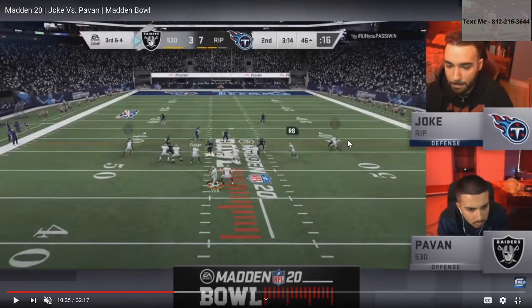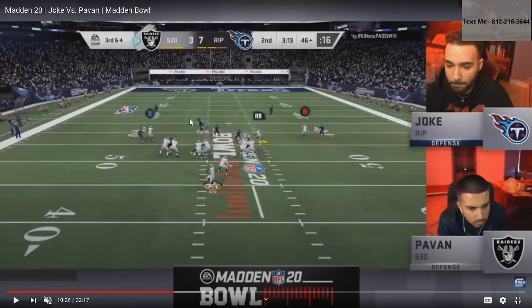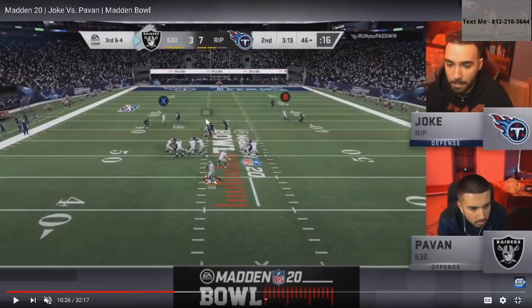Because of Joke's man-alignment shading coverage over the top, those corners on the outside are going to get a reroute — a press animation — which buys the pressure time and forces routes inside. Both guys get an inside release because the defense is trained to protect the outside. Joke understands, on third and four, that this drag is not scaring anyone. The only two routes really in play are the corner and the post. The cloud flat is going to get out there if Pauvin rolls out, but he doesn't — and Joke does a great job jumping back over to the post.